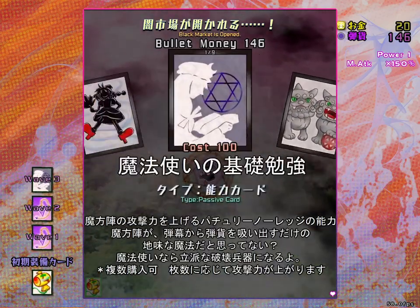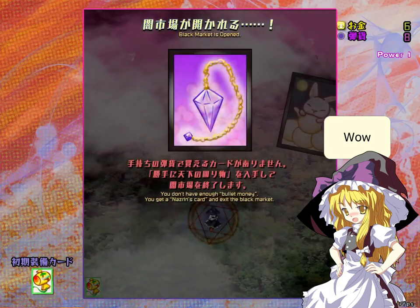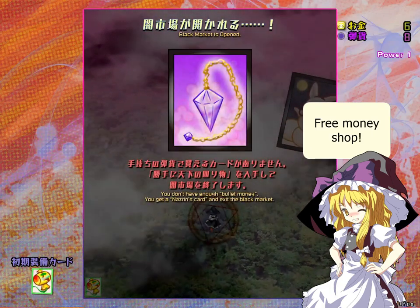If you do not have enough money to buy any cards, or choose not to, you get Nazilin's pendulum thing, which gives you between 50 to 100 bullet money.